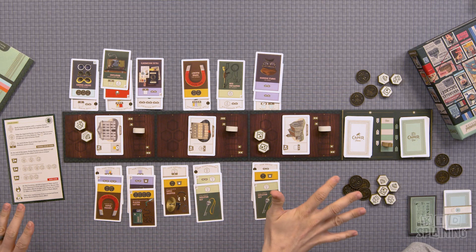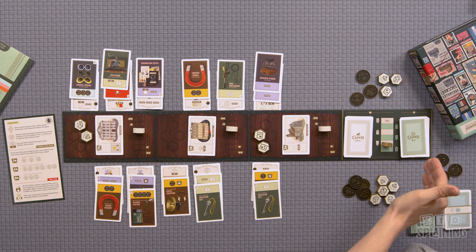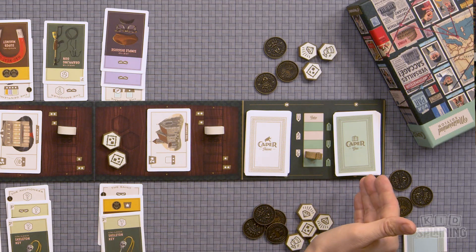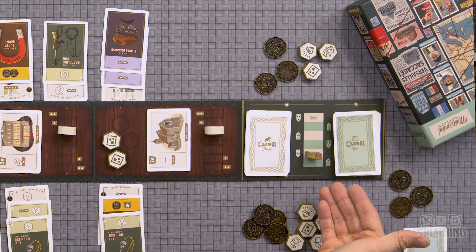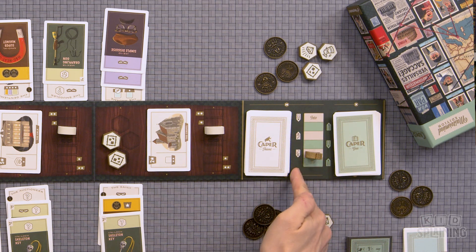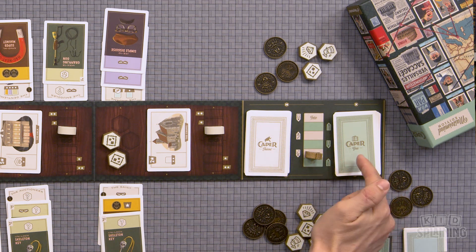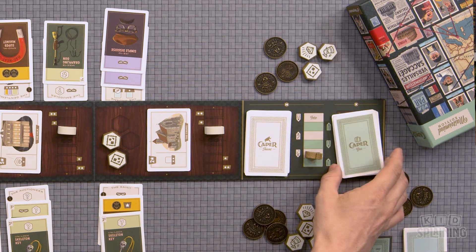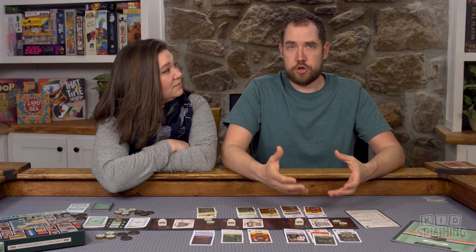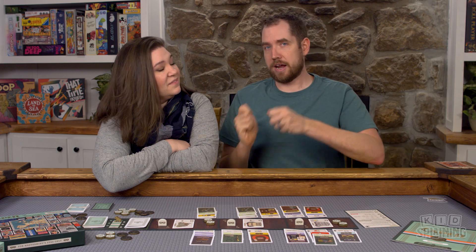The game is played on this board right here. You have three different locations. You have your two draw piles over here — this is your thief draw pile, this is your gear draw pile. This shows the rounds: on rounds one, three, and five, you draw this many thieves shown by the pips. On rounds two, four, and six, you draw gear. It is a drafting game, which means that each round you'll take one card and play it, then pass your hand to the other player.